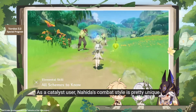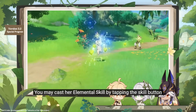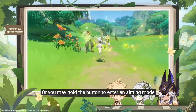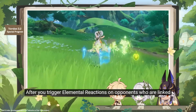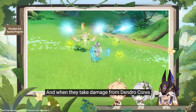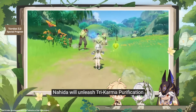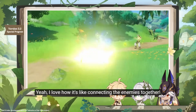I like her skill kit a lot. First of all, we are very limited on dendro characters anyway, so it's nice to have another option. Her Elemental Skill lasts really long and triggers on a kind of long internal cooldown, so it seems to be really easy to control Elemental reaction order with her. Nahida also has Elemental Mastery scaling, which sounds to me like she is designed to be a sub DPS who wants to trigger Elemental reactions.